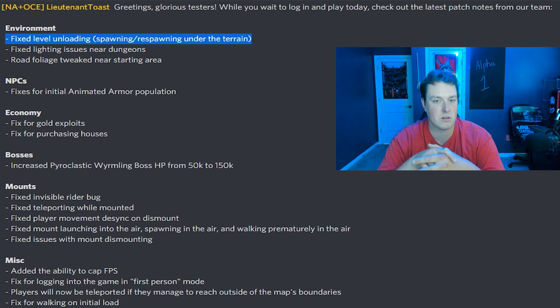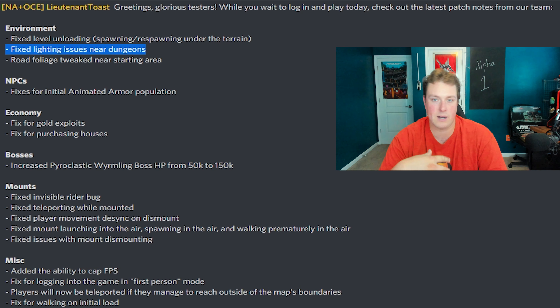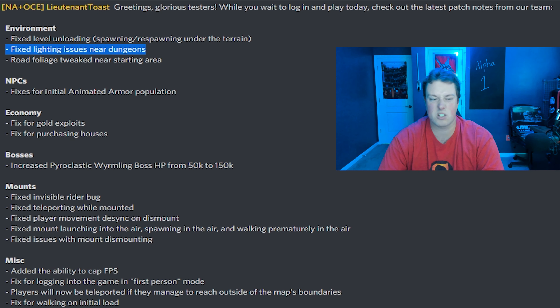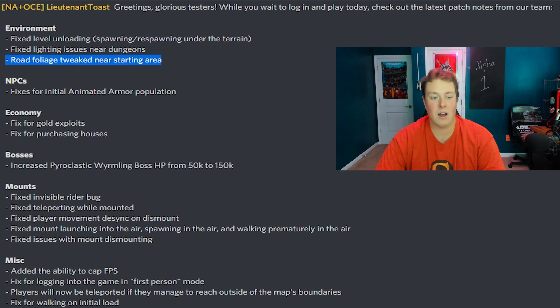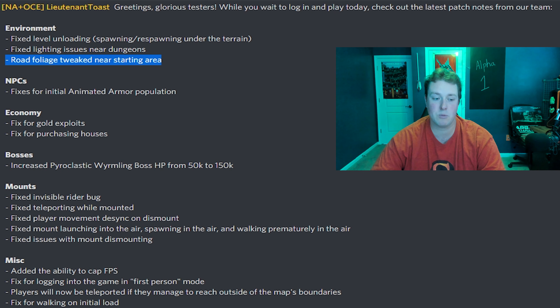They also fixed lighting issues near dungeons. It wasn't that big of a deal, but it was kind of annoying when you're riding horseback through a foresty area and then suddenly it gets really dark — not pitch black, but the color from the dungeon nearby kind of spills out into the world, and then you ride about 20 more feet and it's gone. Sometimes if you get in a weird spot it can clip back and forth real bad. But they fixed that. They also fixed road foliage tweaked near the starting area — probably clipping through the ground or some flying trees.